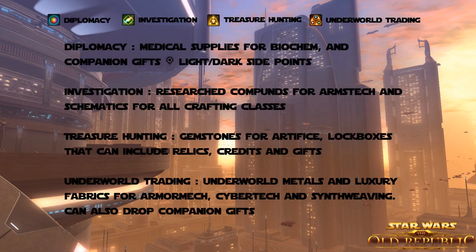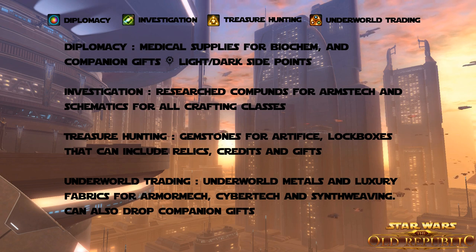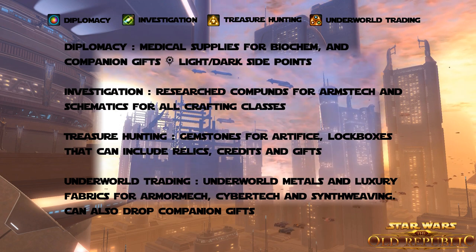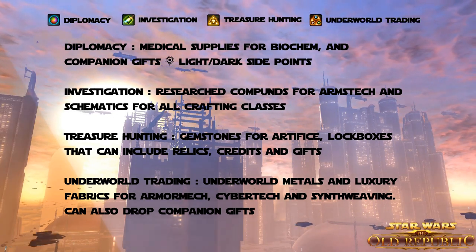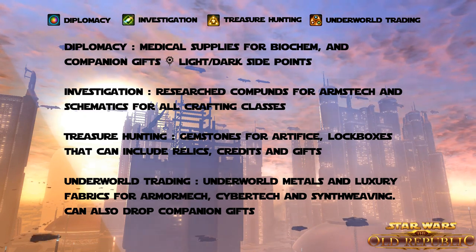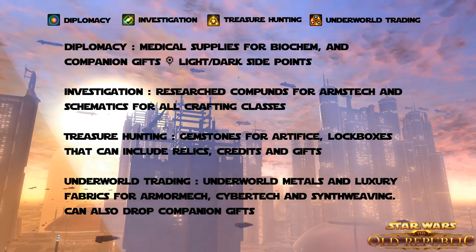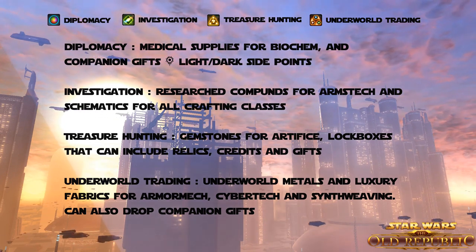Next up are the mission skills, which include Diplomacy, Investigation, Treasure Hunting, and Underworld Trading. With Diplomacy you can get medical supplies for Biochem, and you can also get companion gifts and light side and dark side points. With Investigation you can get research compounds for Arms Tech and schematics for crafting classes, as well as companion gifts. With Treasure Hunting you can get gemstones for Artifice, lockboxes that can include relics, credits, and gifts for your companions. And with Underworld Trading you can get underworld metals and luxury fabrics for Armortech, Cybertech, and Synthweaving — and it can also drop companion gifts.